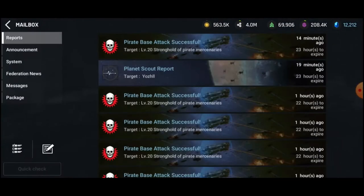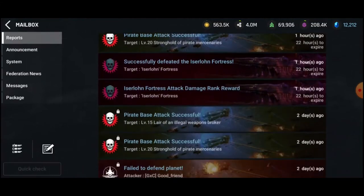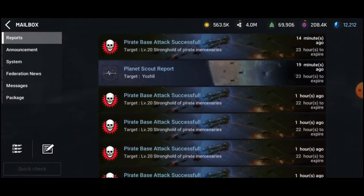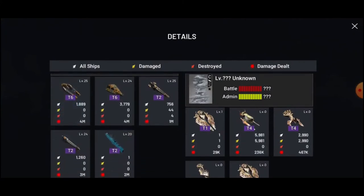I'm going to show you some reports I saved while I did pirate bases. Let's take a look at this report for a level 20 pirate base. You can see the details here: using a guard formation and a mix of T6 and T2 ships, I only lost T2 troops, which is a good thing because it helps you save your thornium and dark matter used for repairing.